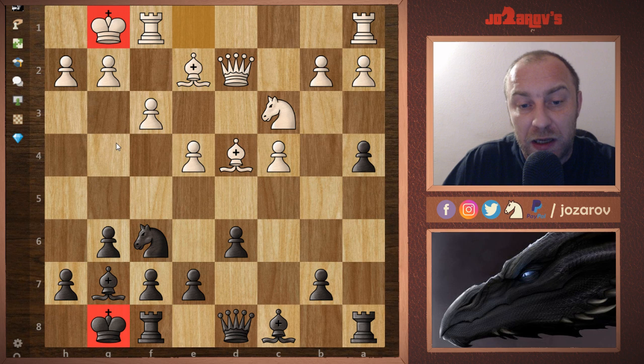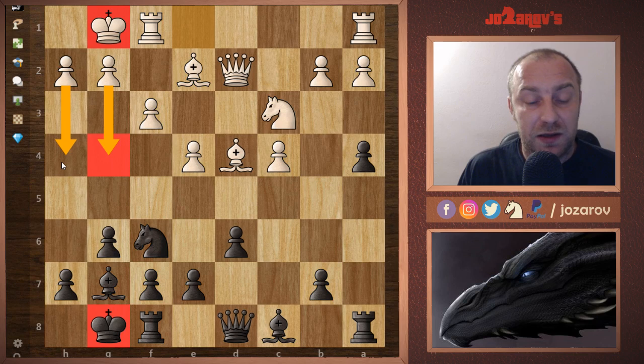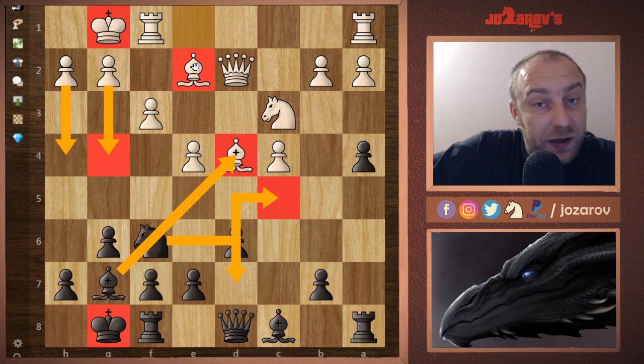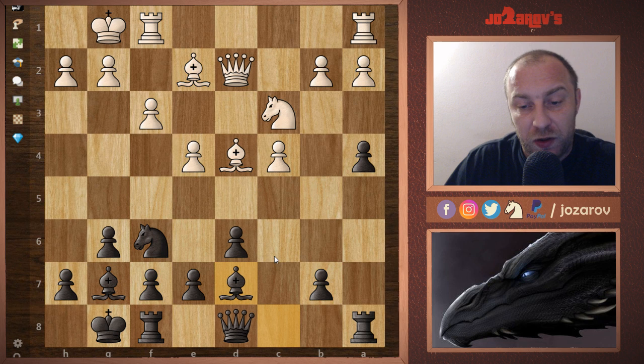Now with kings on the same side, I'm sure my opponent will not try flank attacks with g4, h4, and similar ideas, because that would weaken his pawn structure in front of his own king. I think I've at least equalized the position. Now I want to go with my plan: Nd7, Nc5, trading off the dark-squared bishops, and going into an endgame where White has this bad bishop. These are the strategical elements of my deep preparation against the Maroczy Bind.